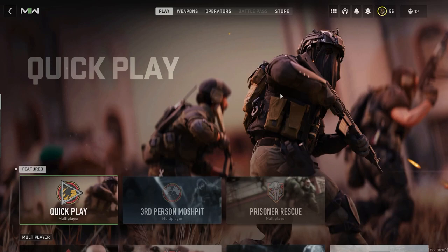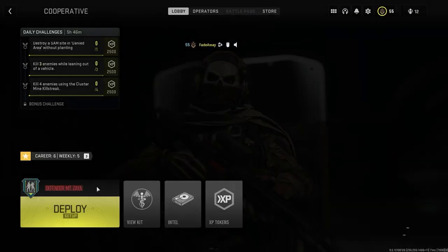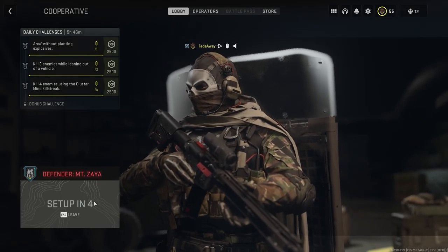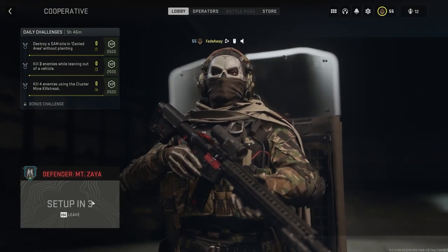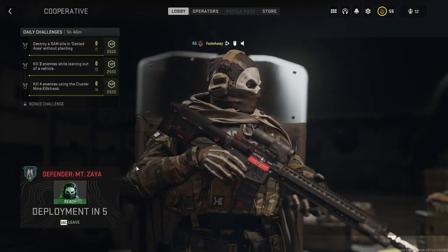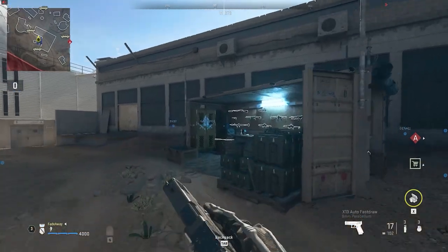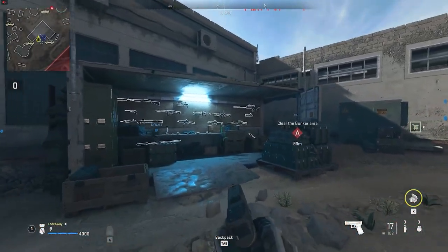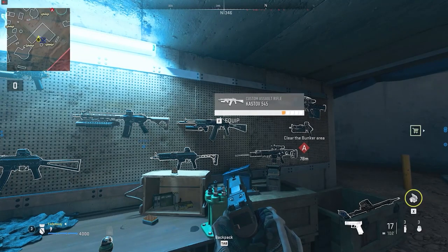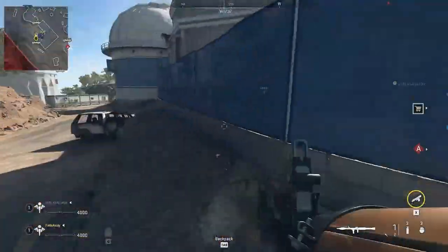Once you're done doing the glitch, run up to the enemy AI and go down — once you go down the game will end and you get all the weapon XP you earned. For another variation, load the Defender mission Mount Zaya and once you load it up choose a class. You want to pick the Medic class, as this will save you so much time because you will be reviving your teammate much faster. Once in the map, choose any weapon on the wall to level up.